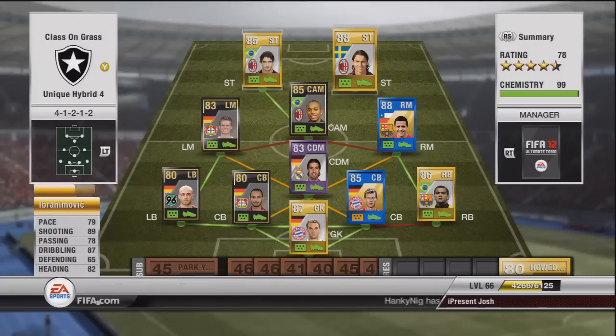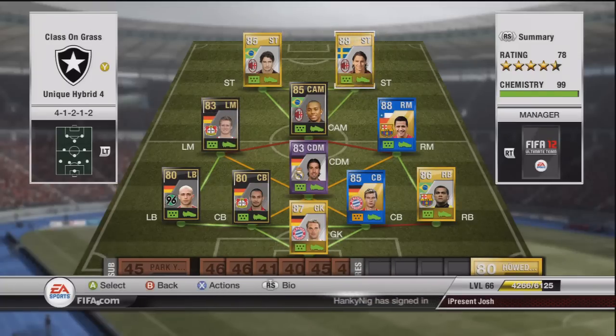This is the team — it's the best looking team I've ever built in my opinion. Hopefully you guys have liked it as well. It's been Unique Hybrid 4: 5 informs, 1 purple, 2 blues, 4-1-2-1-2 formation, 99 chemistry. If you've enjoyed the video, subscribe to the channel, comment, and hit the like button. Enjoy the footage — I'll see you in a bit.